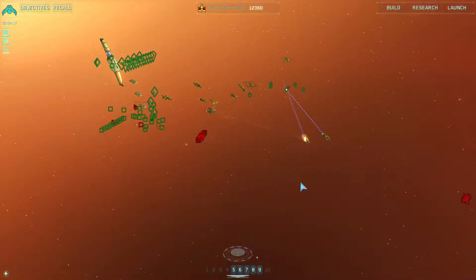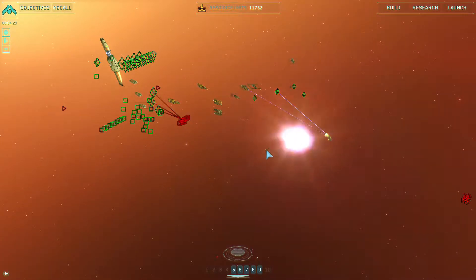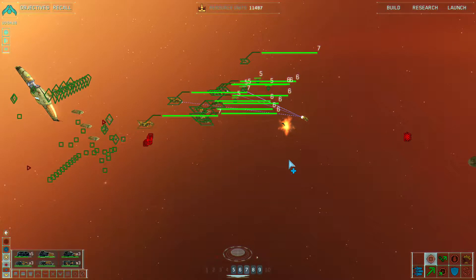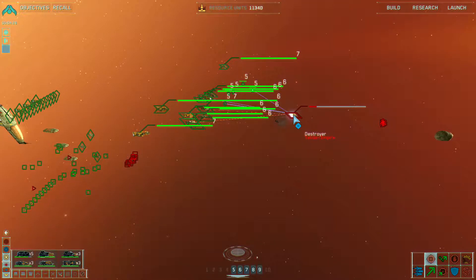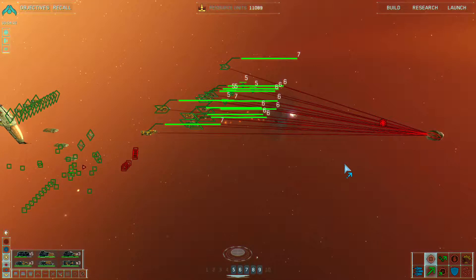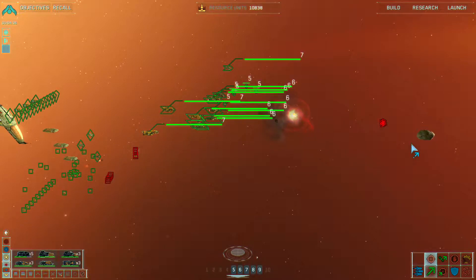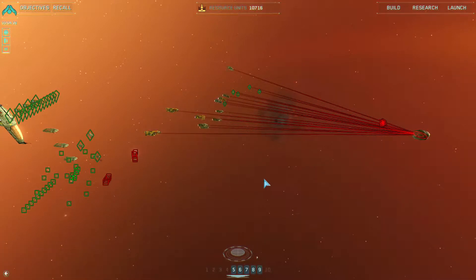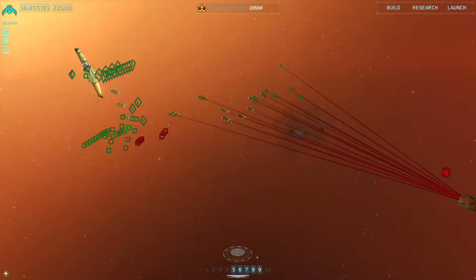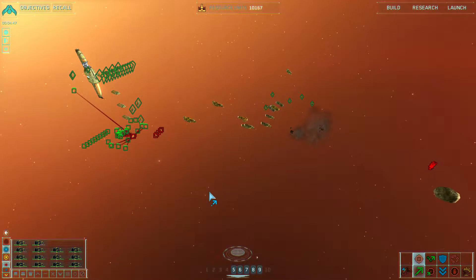Hang in there. Cabin pressure dropping. Frigate lost. Heavy corvette complete. Supporting friendly units. This is looking good — stay tight. Group six reports victory, group five reports enemy contact. We have to destroy this thing. Multi-gun corvette complete. Lock all weapons on target.